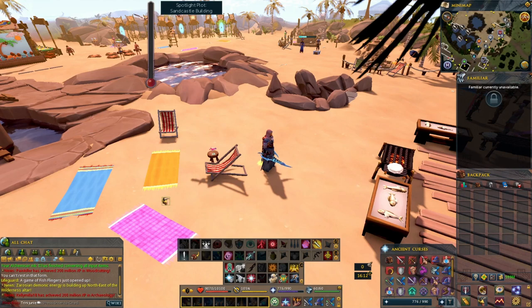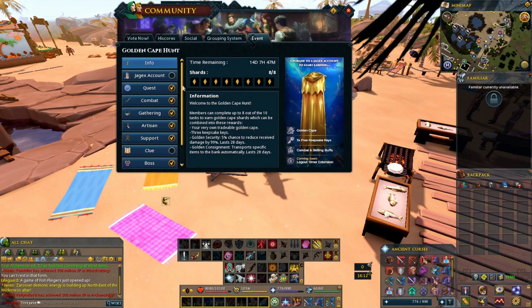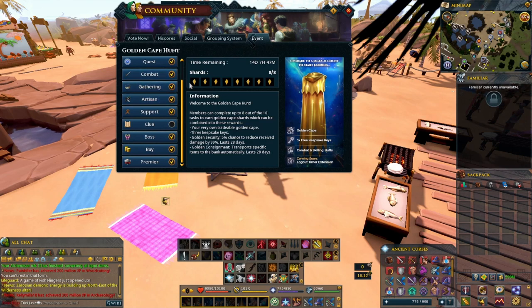In this video I'm gonna show you what I did for the golden cape event. I already have all my eight shards, and these are the ones I did: quest, combat, gathering, artisan, support, boss, buying, and premiere. I'm gonna go over my methods and let's just get into it.